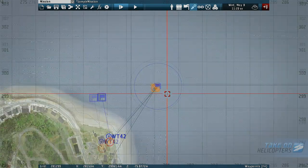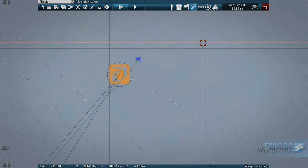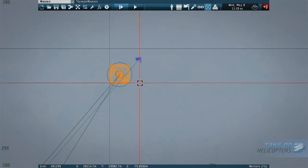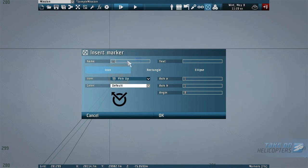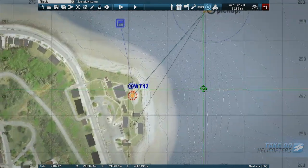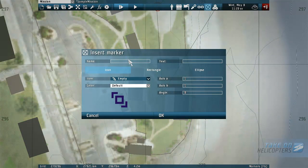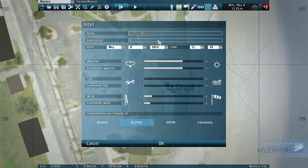To finish up the mission and give an excuse to show the markers tool, we'll add some prompts which are visible in the map. Select the markers icon and double click near the ship to open the insert marker interface. Enter a name — hsim_pickup — and text: pickup. This text field is visible in the game via the map. Repeat the process and add another marker at the drop-off point. We can also add a mission description and edit some basic parameters of the mission — time of day, weather, that sort of thing — by double clicking on the time and date to open the Intel interface.